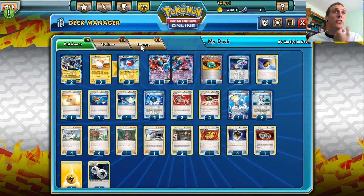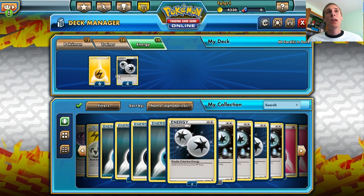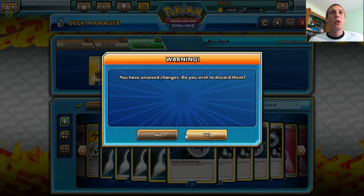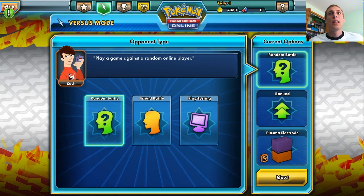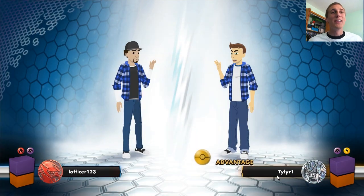We have two Professor's Letters just because we only run six basic energy and we need those in our deck as much as possible. We run six basic energy and four Double Colorless, so without further ado, we will get into the match.